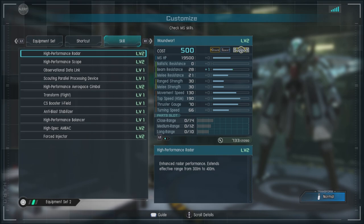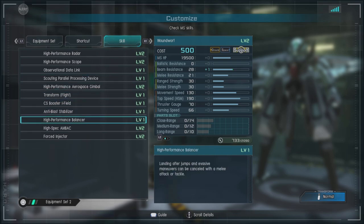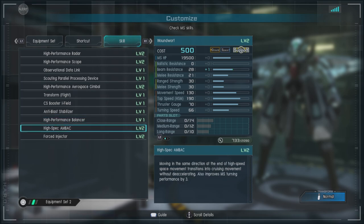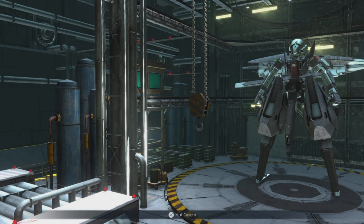For skills, we have high-performance radar level 2, high-performance scope level 2, observational data link level 1, scouting parallel processing device level 1, high-performance aerospace gimbal level 2. Of course, it's a transformable suit, so it has transform. It has the CS booster eye-filled, the anti-blast stabilizer, high-performance balancers — which is fantastic — high-spec AMBAC level 2, and the prize of all: forced injectors level 2. Ladies and gentlemen, we got him.